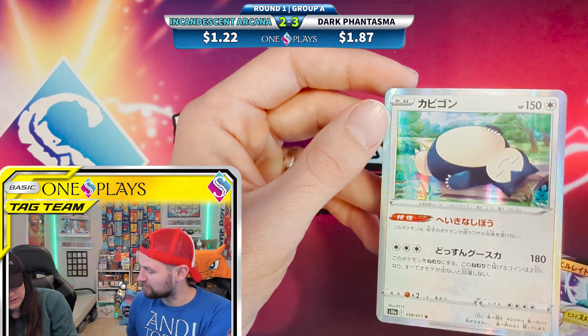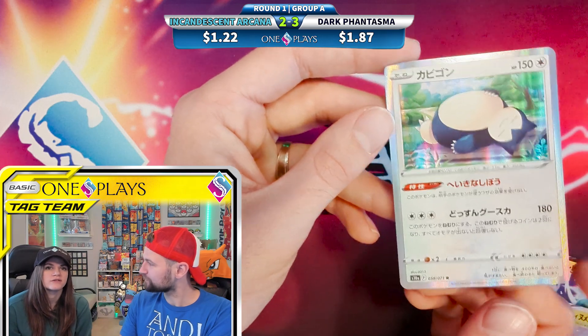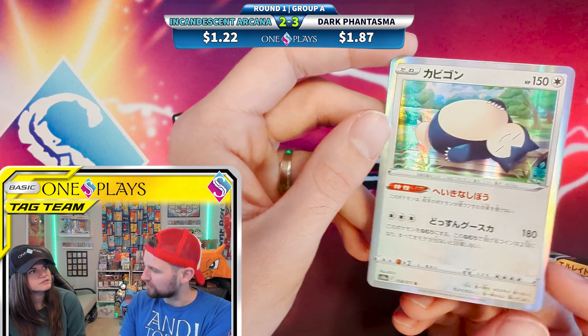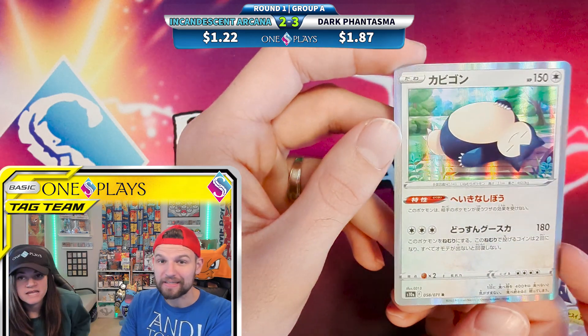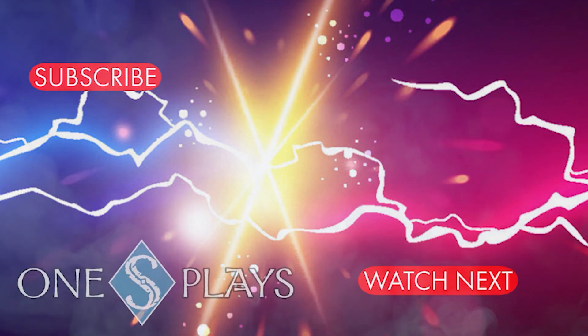That was the Christian Pulisic moment — Snorlax, captain America — but the US lost the World Cup, which was very sad. Chris gets really into soccer every four years. Group A is finished, so later this week we'll do Silver Tempest versus Lost Origin in the same format. Let us know in the comments who you think will advance to the World Cup finals. If you like this video, hit the like button and subscribe — we open Pokemon cards every single day!